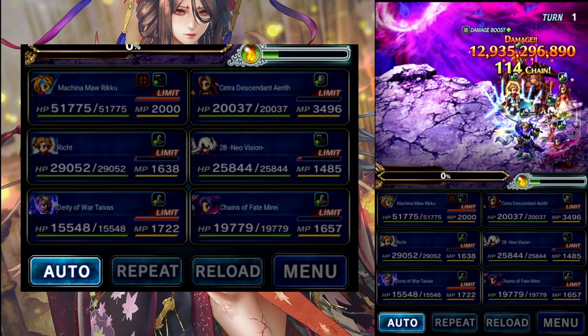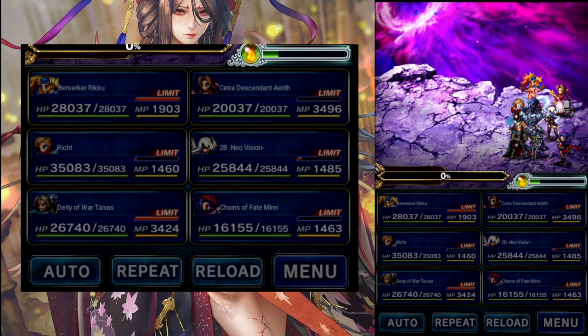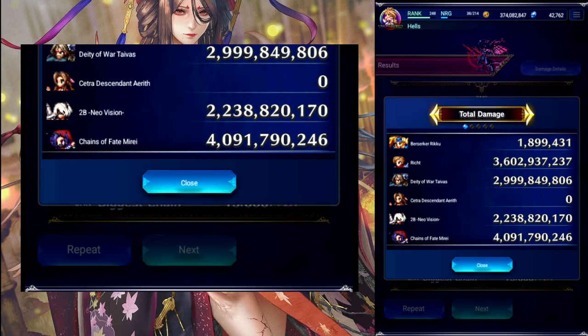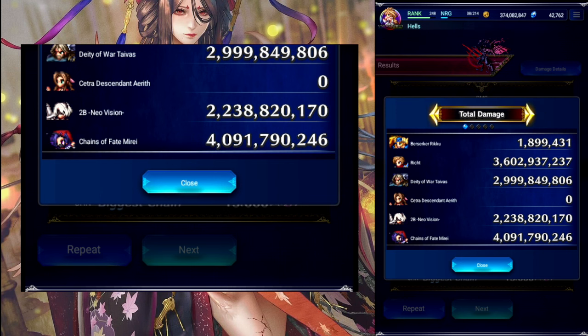12.9. Chain is good. Triple S is a perfect. Let's check out the damage — 4.0 for Marae is nice, 3.6 out of Rict is pretty good too, Tyvus almost a 3, 2B seems a little low at a 2.2, but perfect is a perfect.